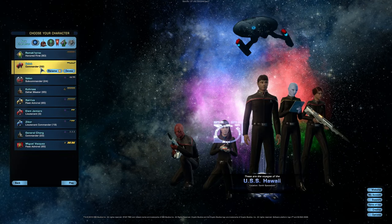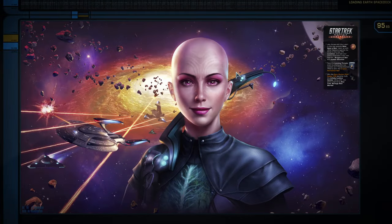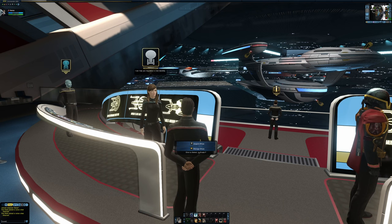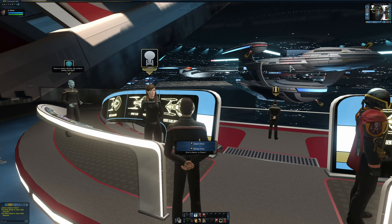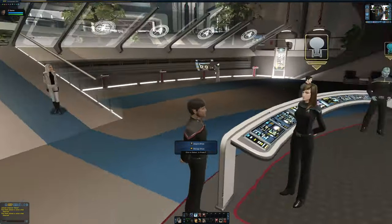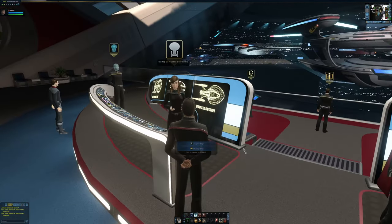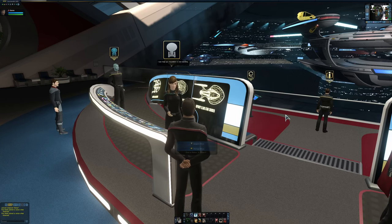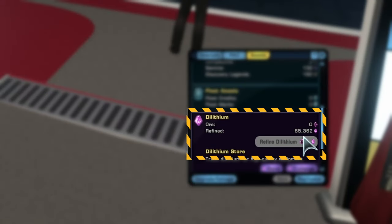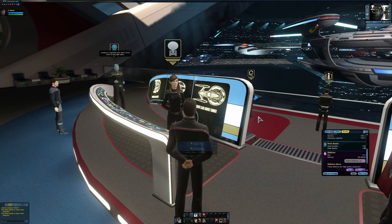Let's go in with Zolek — this is my character that we're using for the play-along series. He is still pretty low level, level 22, but he has some dilithium from some TFOs we've done in the past few months. Right now on this character I'm standing on 65,362 dilithium.